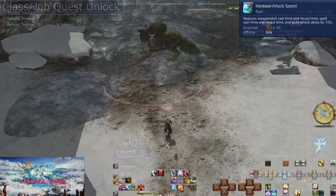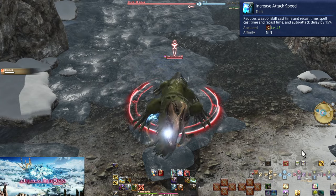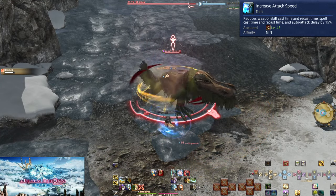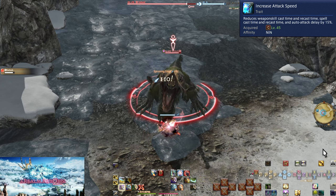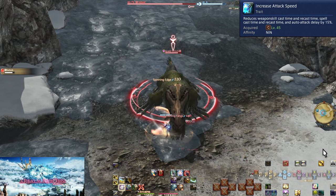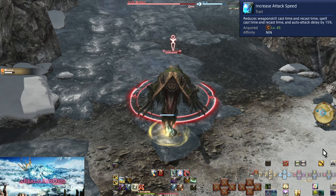Level 45: Increased Attack Speed. This reduces your auto attack and global cooldown timers by 15%, putting you at a base 2.12-second GCD. This does not affect abilities or your Mudra, which remain at 0.5 seconds with a 1.5-second Ninjutsu cooldown. Get used to the speed — we're not getting any slower.